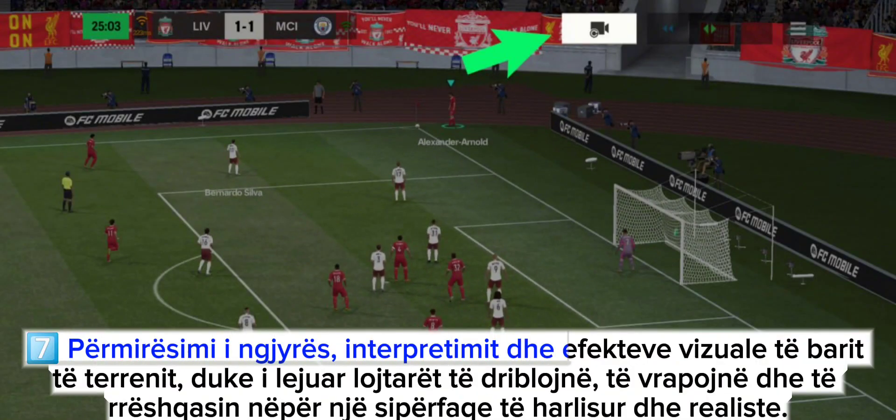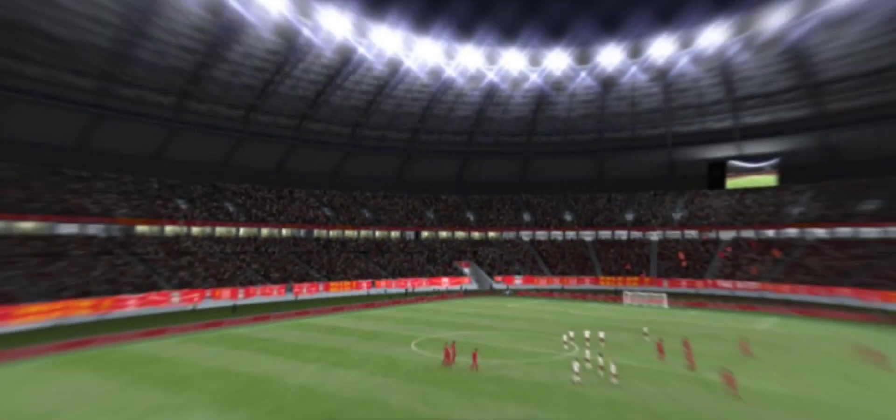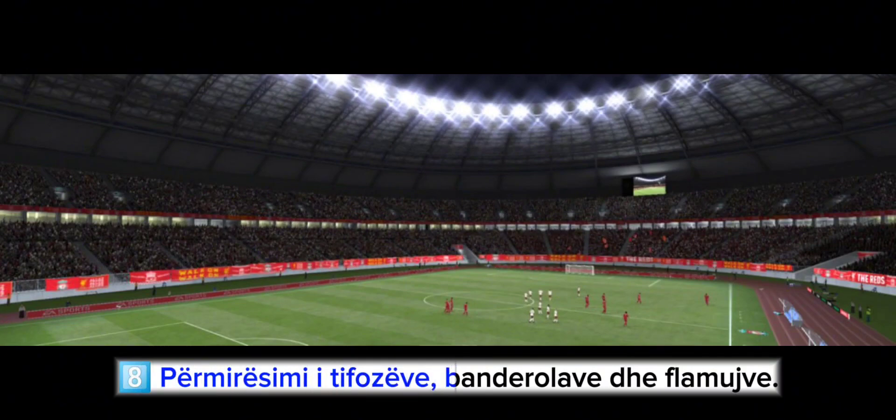7. Improved grass color, rendering and visual effects, allowing players to dribble, run and slide across a lush and realistic surface. 8. Improvement of fans, banners and flags.